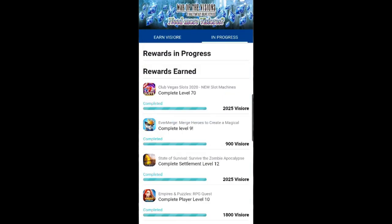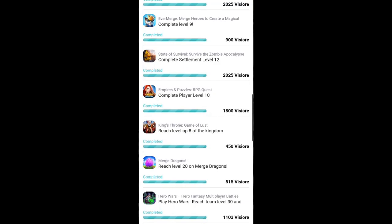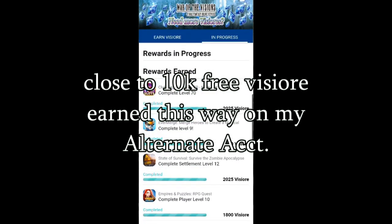In Progress tab for my alternate account, I've completed seven different offers for playing other games. Without dropping a single dime, I've been rewarded with close to 10,000 free Vizor. In general, it's going to take you about a week